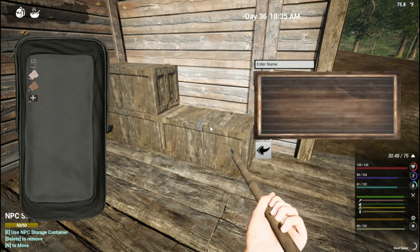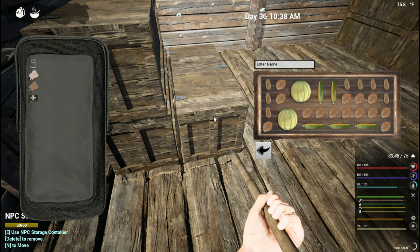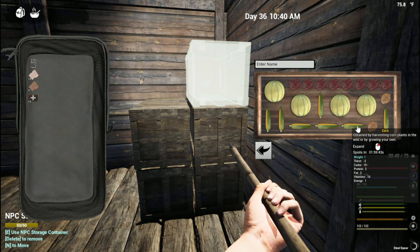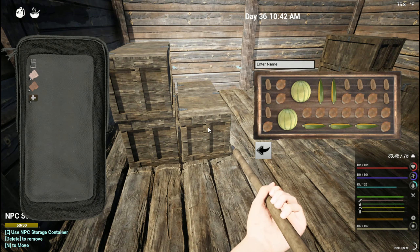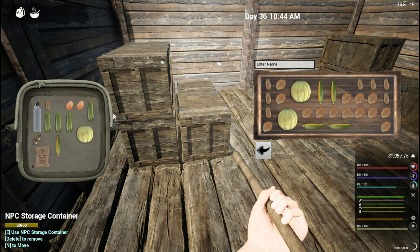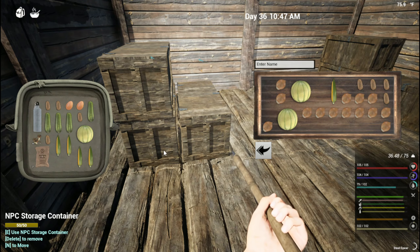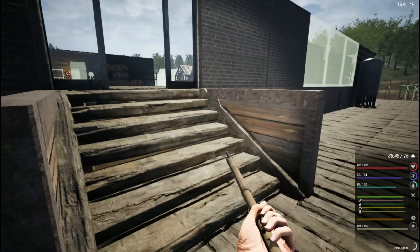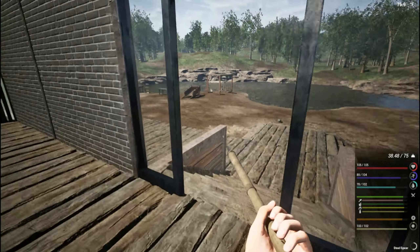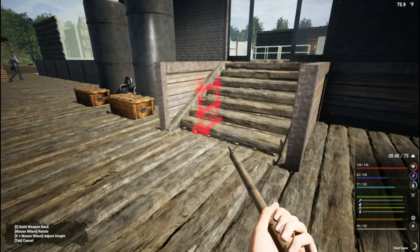Mike, you're hard at work buddy - slow down, you're making me look bad! How's the inventory look in here? We have a lot of stuff - did you fill these boxes up? Potatoes and corn are in this box. Do we have cucumber? Yes we do - four potatoes and four corn. Wish I found an animal to get rid of these eggs.